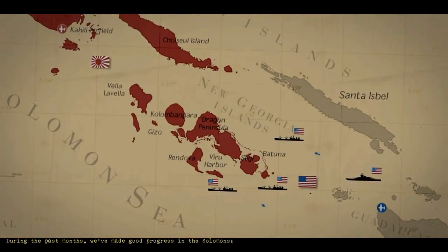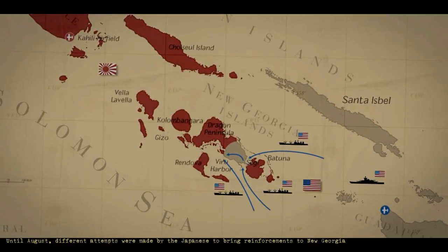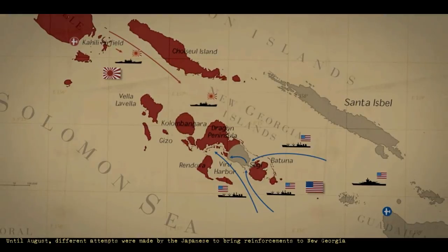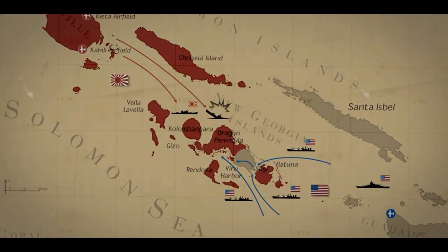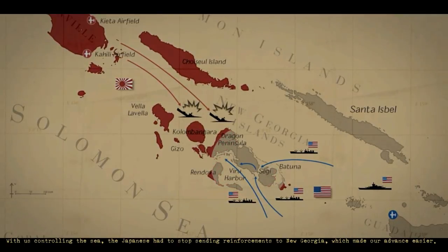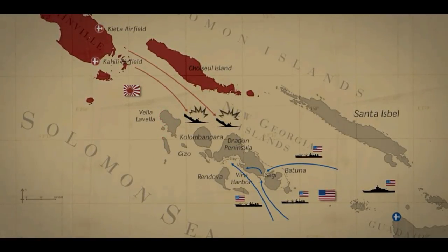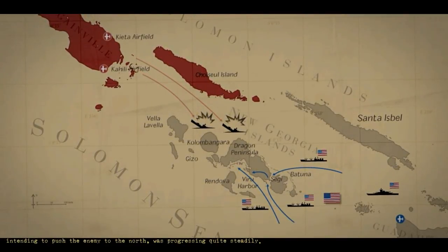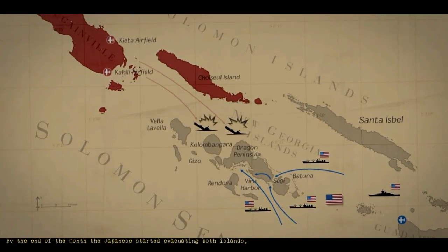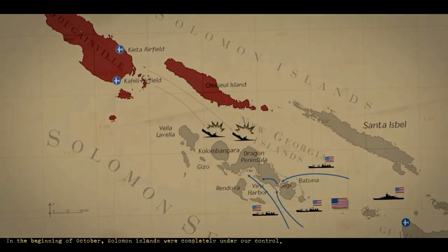You have been given command of a new sub — awesome, I wonder what it is. During the past months we've made good progress in the Solomons despite desperate Japanese resistance. Until August, different attempts were made by the Japanese to bring reinforcements to New Georgia, and several small naval battles were fought in Kula Gulf and in Vella Gulf, with the U.S. Navy managing to push them back. With us controlling the sea, the Japanese had to stop sending reinforcements to New Georgia. By the end of August fighting on the island was over, and by October the Solomon Islands were completely under our control.